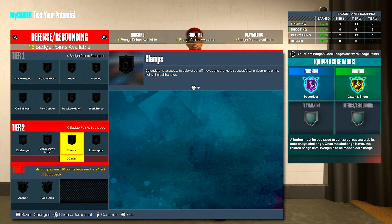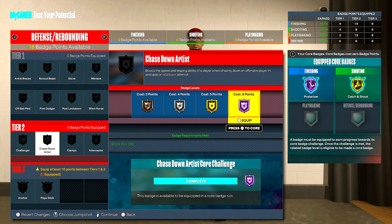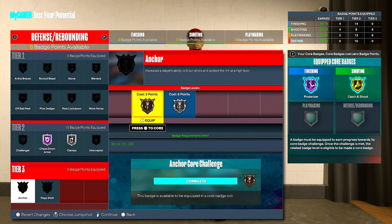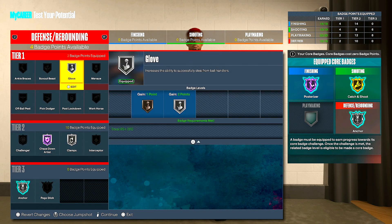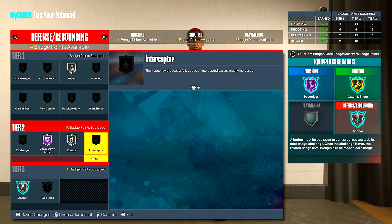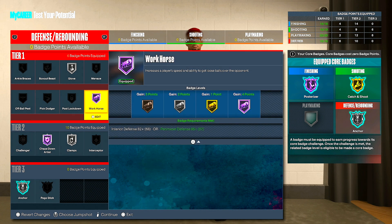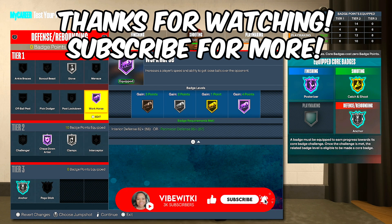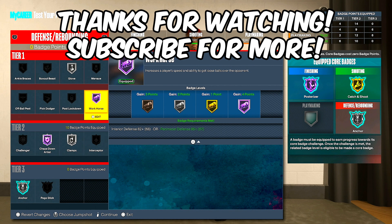For defense badges: I don't use challenger at all. I'll probably do chase down artist, clamps of course, anchor, glove, and workhorse — though you can put on interceptor instead, that's a really good badge. I'll leave it just like that. Again, it's all in however you guys play, whether you're playing by yourself or with your squad. Thank you guys so much for watching — if you enjoyed it, drop a like, subscribe if you are new, turn on post notifications so you'll know when I post. Watch these two videos right here and I'm out, peace.